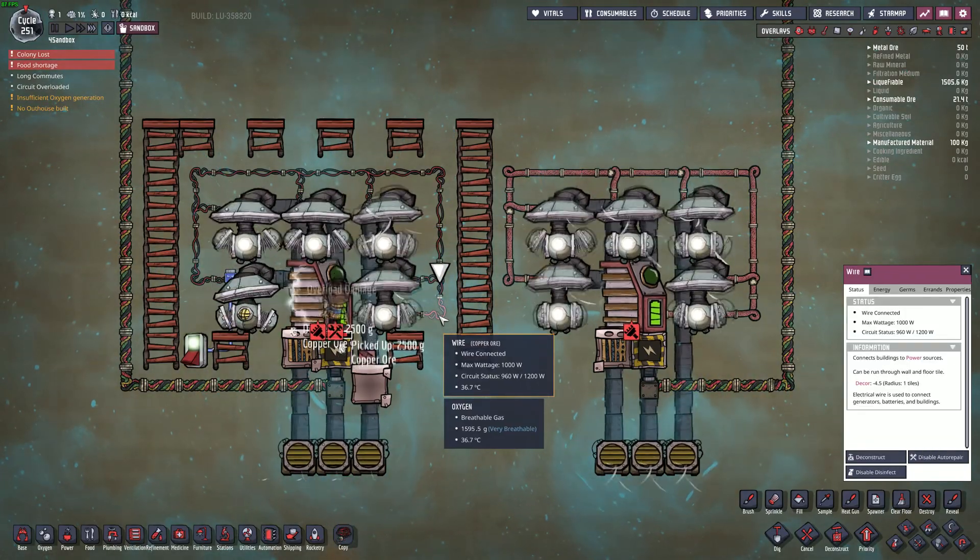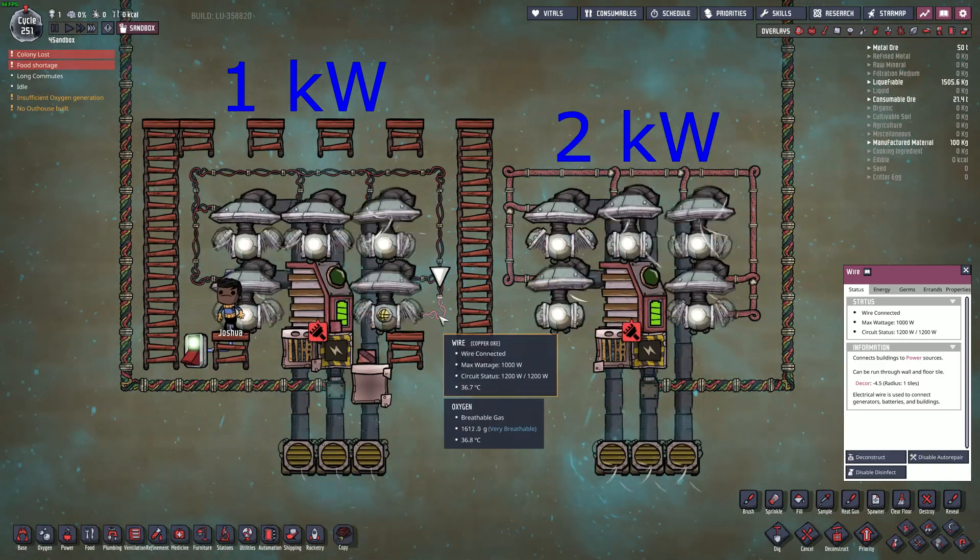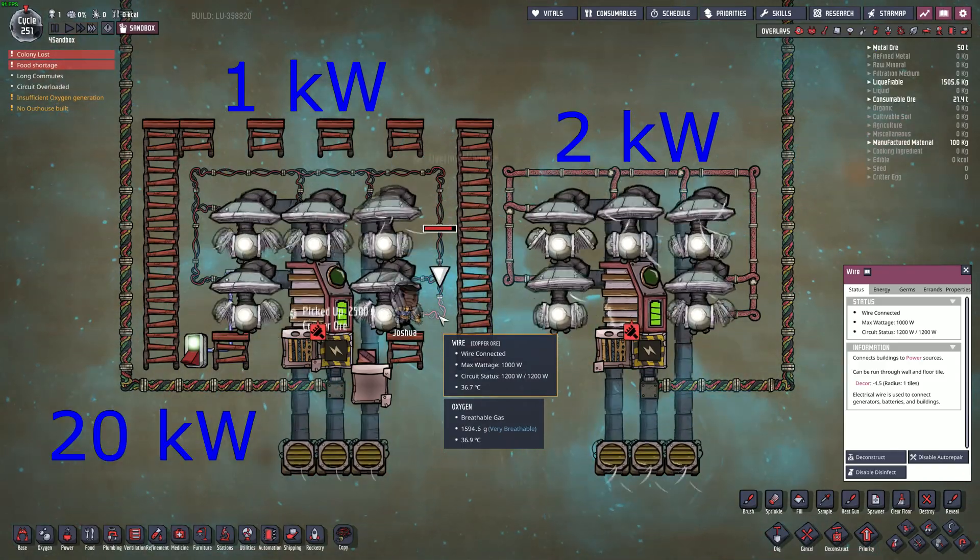Regular wire can handle up to 1 kilowatt, conductive wire can handle up to 2 kilowatts, and both types of heavy wire can handle up to 20 kilowatts.